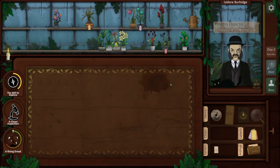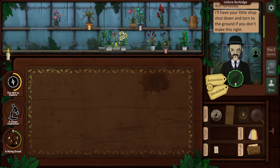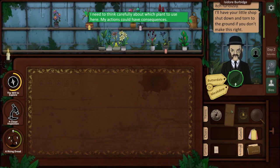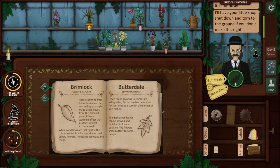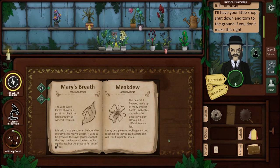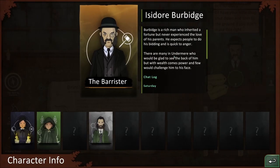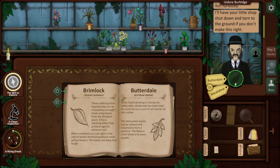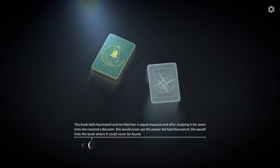We'll label it. Isidore Burbidge is back: 'You're a jerk. I'm this close to reporting you, halfwit. The last plant you gave me has made my skin itch furiously. I'll have your little shop shut down and torn to the ground if you don't make this right.' So we have an option — Butterdale or Mikdu. Butterdale: growing in clumps on valley sides, it has been used for centuries as a cure for all manner of skin rashes. The other option: touching the leaves against bare skin will result in painful sores. As much as it sounds like fun to prank this guy, I feel like since he's a rich and powerful man, he'll just make my life miserable if I do him dirty. So I'm going to go ahead and give him the right plant. Anyway, that was the end of the day.